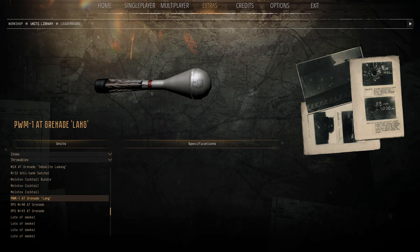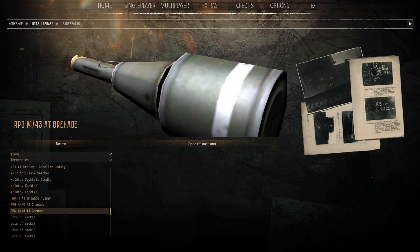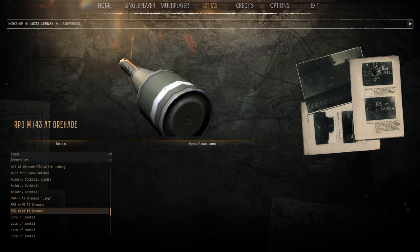And then we obviously got the Russian anti-tank grenades — the RPG series, before they started getting launched. These were thrown and were quite effective.